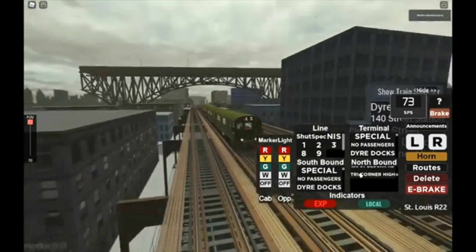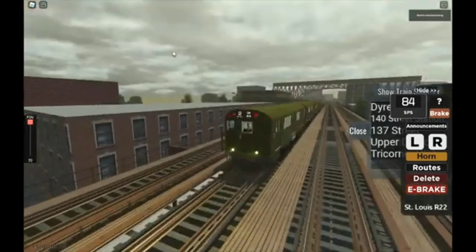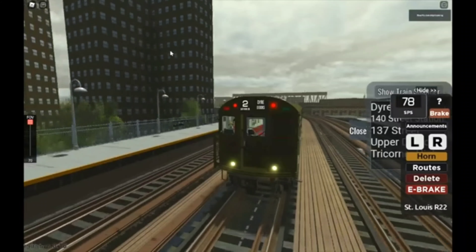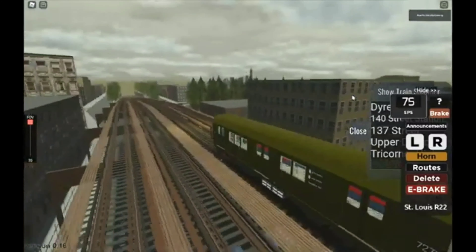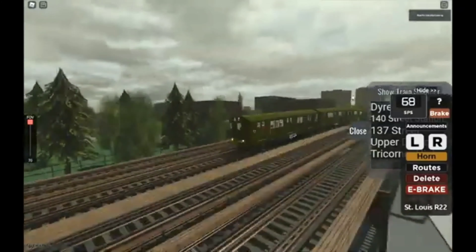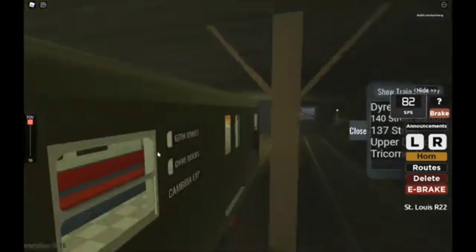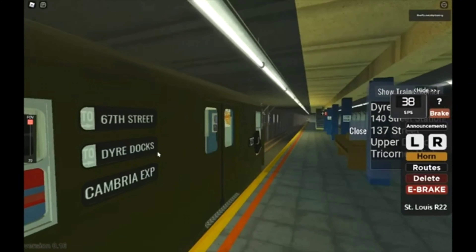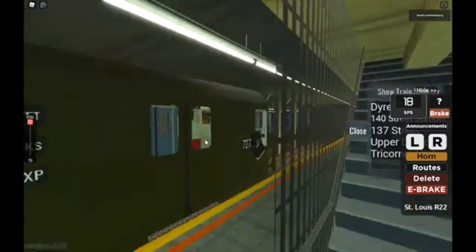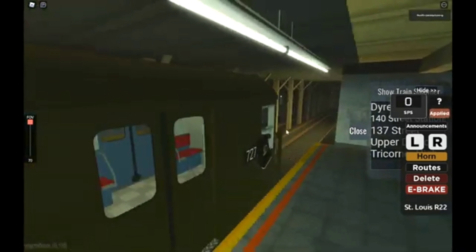Why is there just some random highway there? That's so weird. We're going underground. Let's go faster — whee! Alright, we're approaching an express station — is this Dire Docks? Oh, this is Dire Docks. There's literally no sign, so I have no idea where we're at or where we're going, so somebody better guide me.